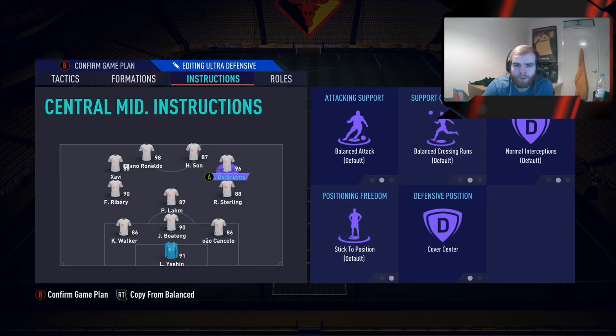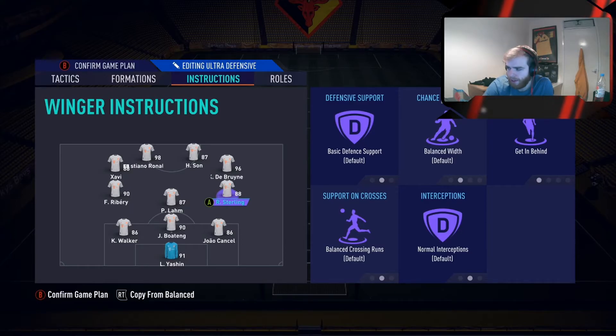If you're playing someone more like a CAM — like Kevin De Bruyne — you could put him on attacking so he gets in behind. But remember you're going to have two wingers going forward as well, so you probably want to keep them on balance, otherwise it might get a little crowded. Sterling we have getting behind, and Ribery getting behind as well.